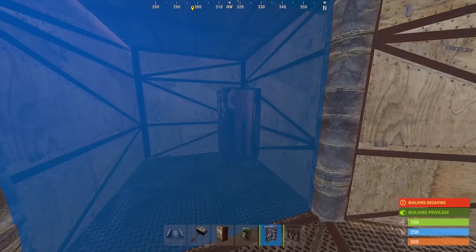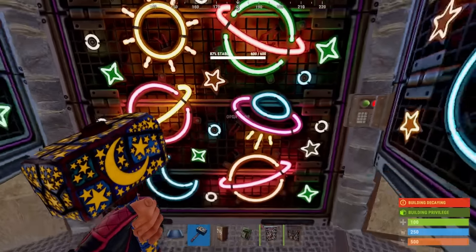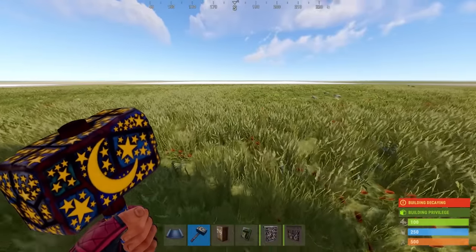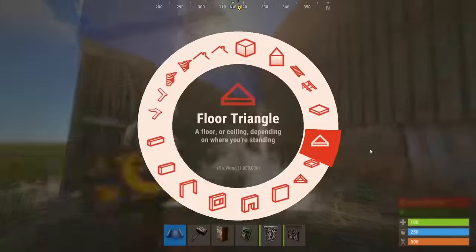Now use the TC room for your loot, and the right hand loot room for your bags, workbench and furnaces. To build a shelf in the TC room, place a twig foundation, a half wall, and a triangle outside the base.